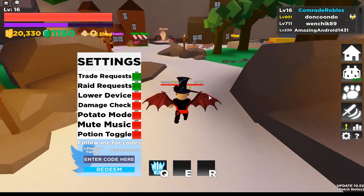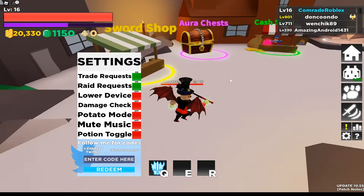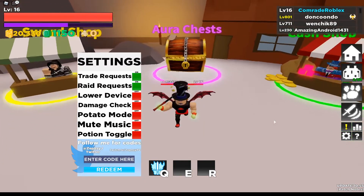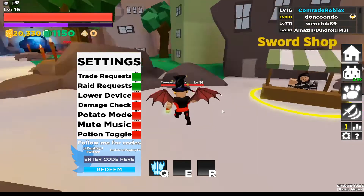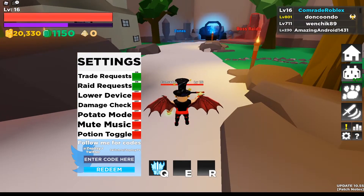If you are starting up, you would need some gold to get new weapons from the sword shop, and you can get some auras from the chest if you have the gold for it. I don't want to waste my gold though — I want to buy a new sword. The code also gives some gems, though I didn't notice exactly how many.